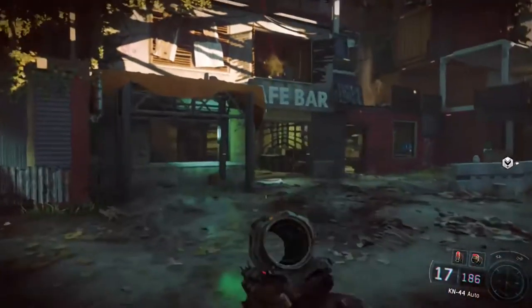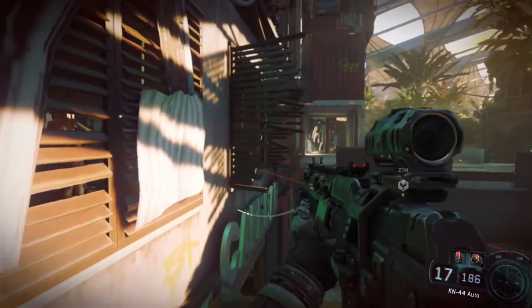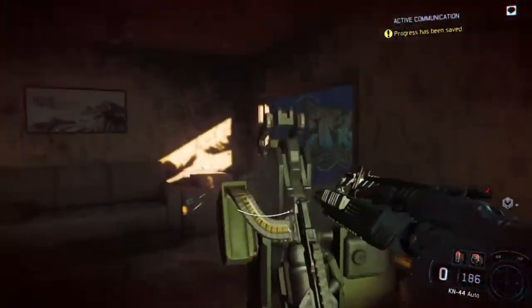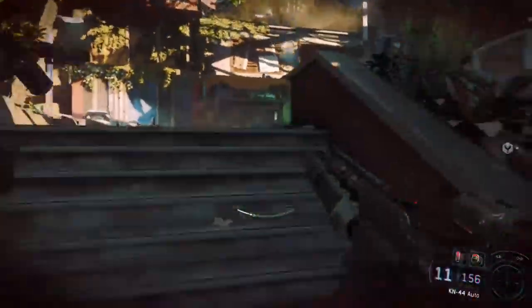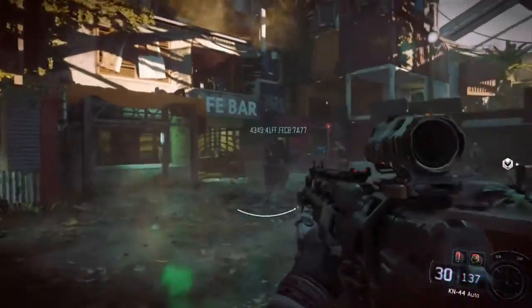A few things I want to talk about: first, you start off with a pistol like normal, like any other zombies map you play, except this is a campaign. To get a weapon, you need to kill zombies — or humans, I think, I'm not too sure about humans — but zombies I know definitely.